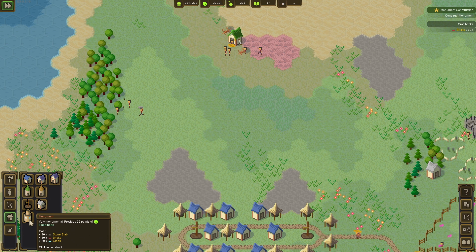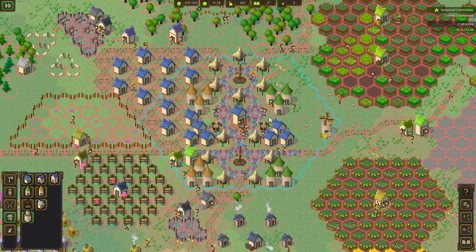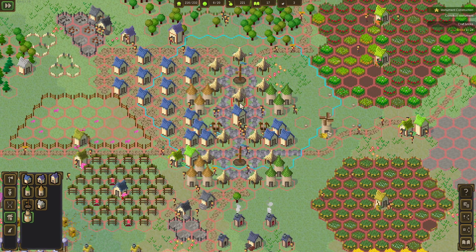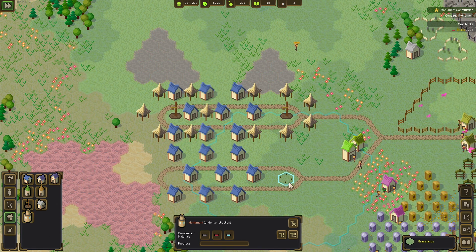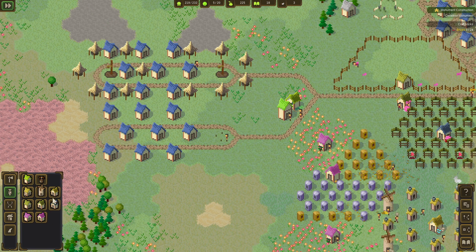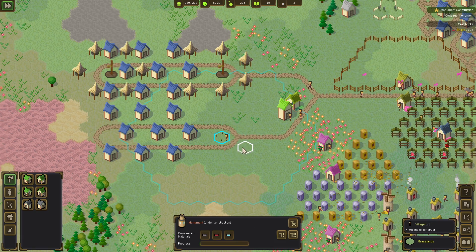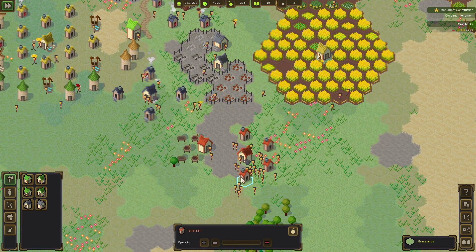Mason — look at this, this is the monument we needed! Very monumental — provides 12 points of happiness, holy crap! Where can we build this? It would be awesome if we could build it in the middle here somewhere. Let's do it right here in the middle! You already started working on it? Seriously? Whenever you can do it, buddy — no rush, no pressure.